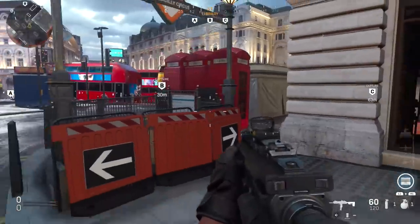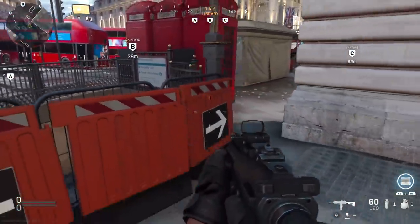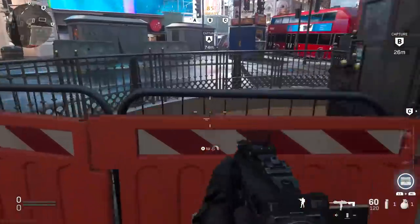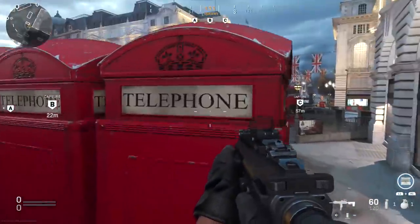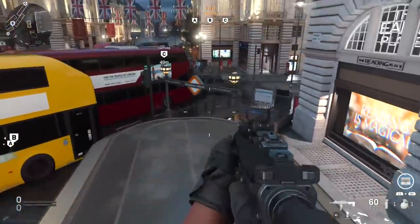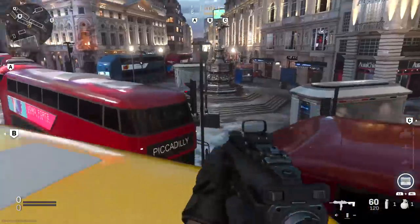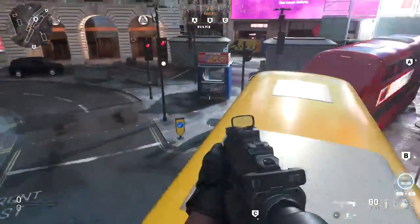This brings us to the last way to get up onto those buses — at least the last way I've been able to find — and this is from this direction here. Unfortunately you can't mantle on top of this railing, you'll just mantle over it automatically, but you can mantle onto this one. From here you walk yourself over, mantle up on top of the phone booths, jump across — you can't quite make the jump to there but you can make the jump to here — and then from this you can jump onto the bus.